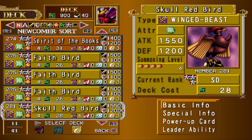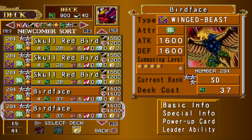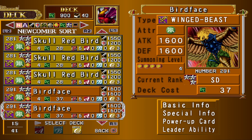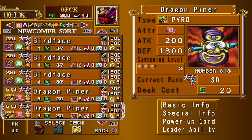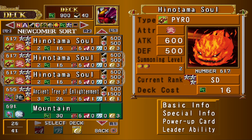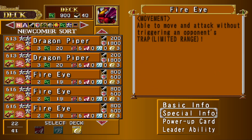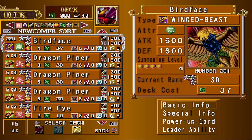Three Faith Birds, three Skull Red Birds — all of them work with the fusion. Bird Face also works with the fusion, but you kind of play it for the effect, although it's only 300 points, so I just fuse it off most of the time. Three Dragon Pipers, three Fire Eyes, three Kainotama Souls — all of them are here for the fusion. There are 12 Winged Beasts and nine Pyros to make the fusion, which is plenty to keep things pretty consistent.